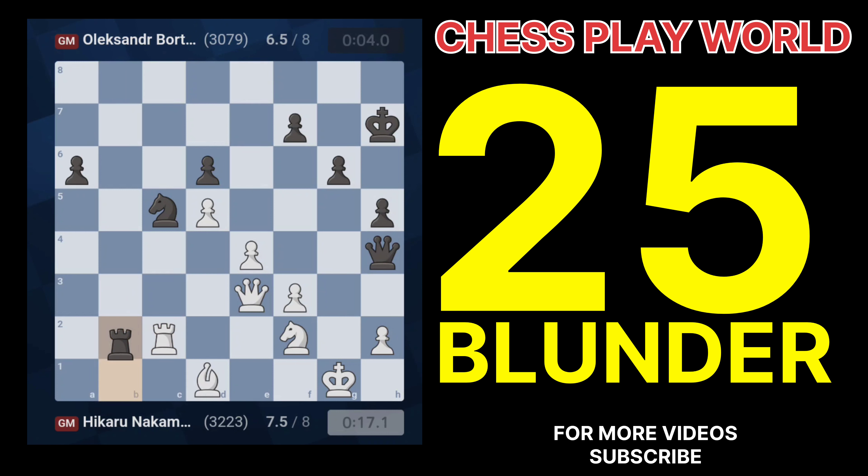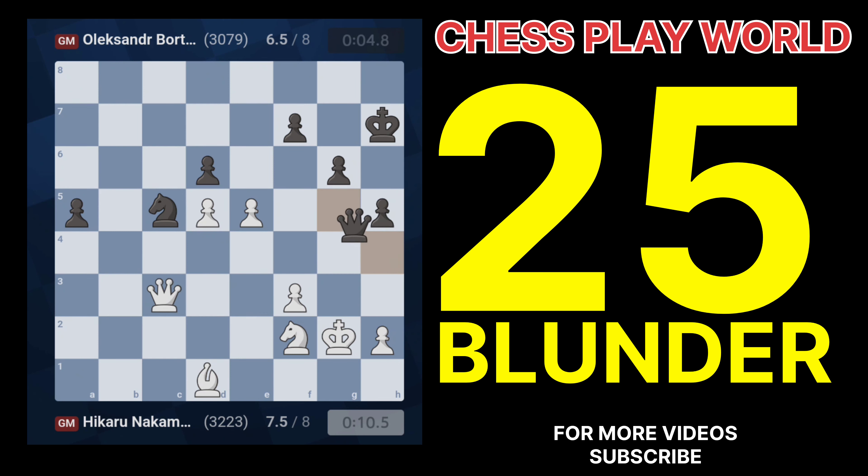Question 19: Why is 37.Qe3 a dubious move? 37.Qe3 doesn't contribute to White's active play and allows Black to continue their plan. Question 20: What's the blunder in 39.Kg2? 39.Kg2 moves the king into a potentially vulnerable position without clear benefits. Question 21: Explain the mistake behind 41.Rc3. 41.Rc3 doesn't create threats and leaves the rook passive and vulnerable.